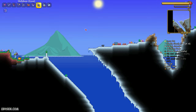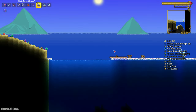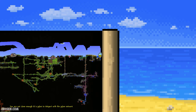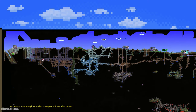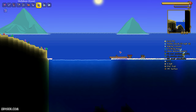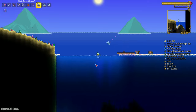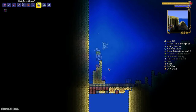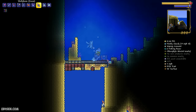Step number two: go and find the ocean in every world. Near the bottom-right water or left water you find the ocean. The left ocean I already destroyed, so I have the right ocean. Go and look around inside the ocean, and sometimes on the bottom you can find a water chest.